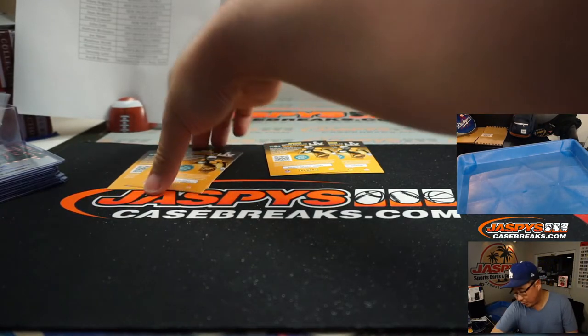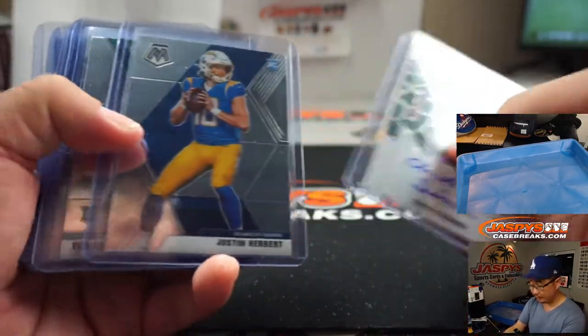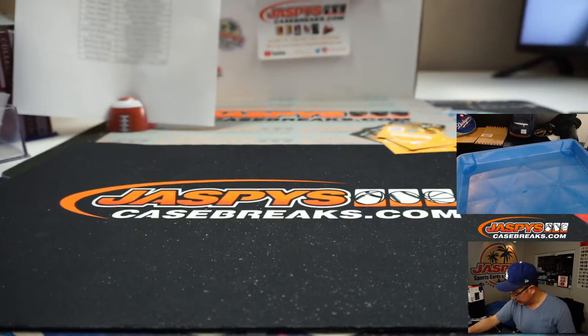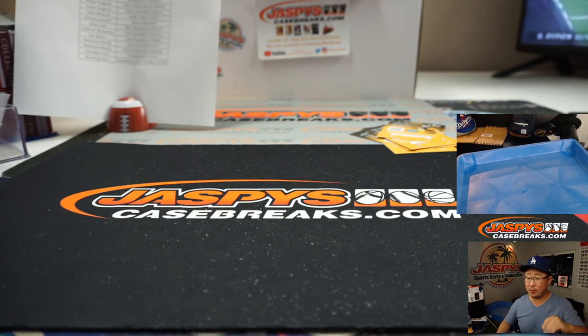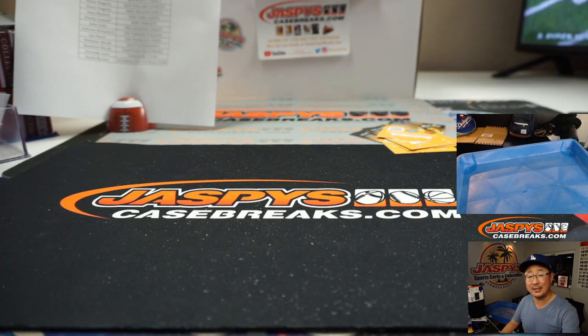Big thanks to Sean for helping out with the break - shortens up the break considerably, thank you. Here are some of the highlights: Jordy Nelson, Joe Burrow, a lot of Justin Herberts in the mix, and some good stuff that we sleeved up here as well. Rookie color was excellent. And there you go, ladies and gentlemen - I'm Joe for jazpyscasebreaks.com. That was Pick Your Team No. 4, 2020 Mosaic Football Blaster Edition. We don't have any more blasters tonight, but we do have No Huddle editions and we're giving away break credit in that No Huddle as well. Check it out at jazpyscasebreaks.com - we'll see you next time, bye-bye.